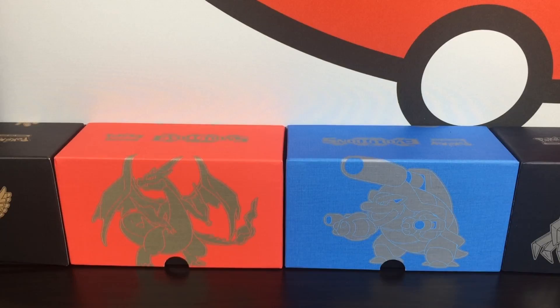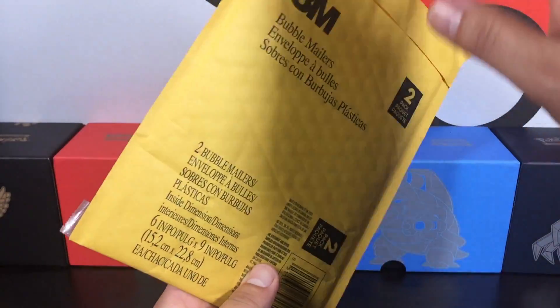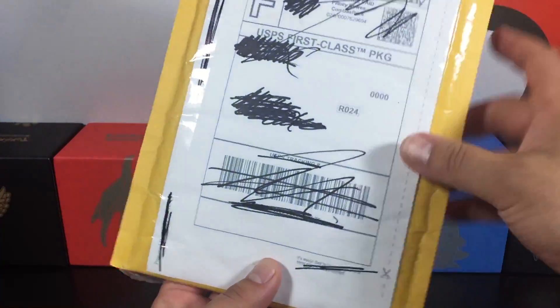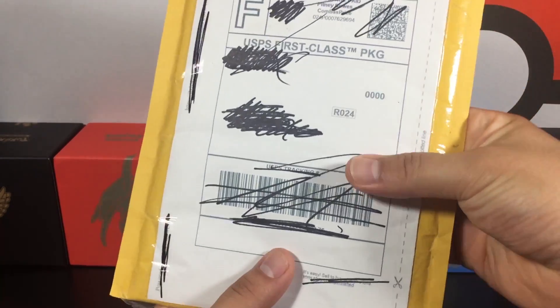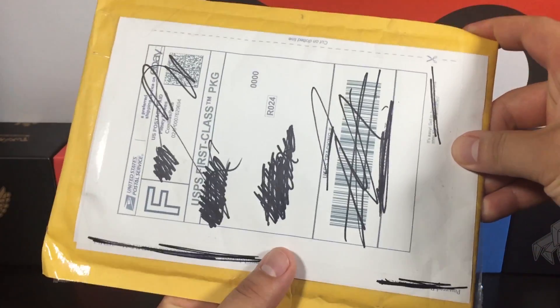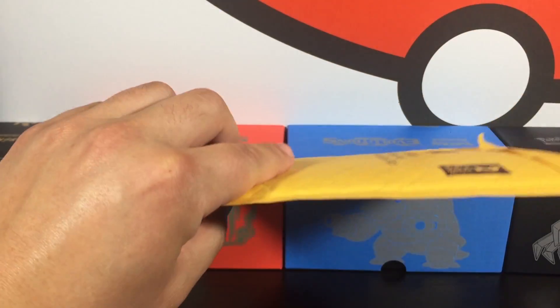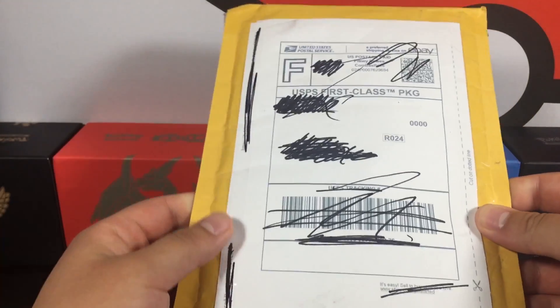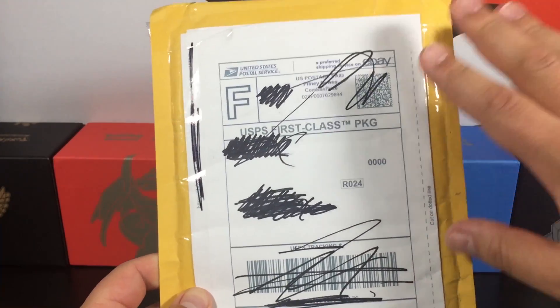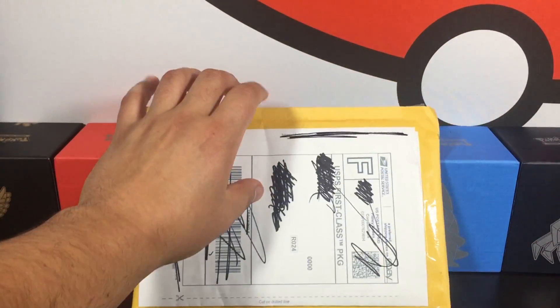I hope you guys had an awesome weekend. This next item is going to be an eBay package. It was in the last video's comments but wasn't picked. I actually don't know what's in it — it feels like there's a few cards in there. If it's nothing crazy, I'll add a couple loose booster packs with it. If you want to see this one, just type 'eBay package' in the comments. I crossed everything out to hide personal information.